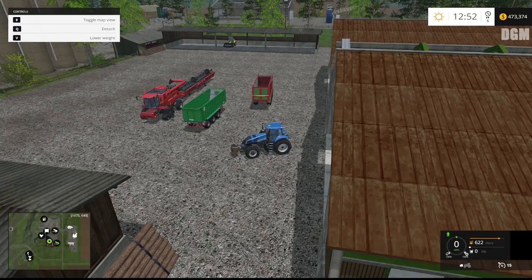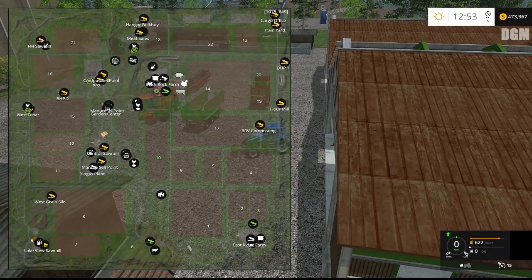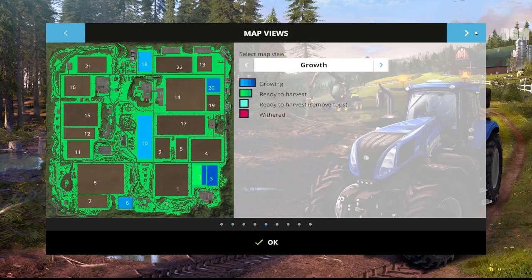We finished up last episode by planting some canola in field number 18. Let's go to our crop status screen. We see that field number 2 is still hanging on — it is almost ready. So in today's episode, we are going to start harvesting that field.